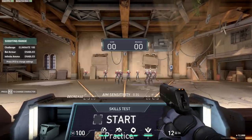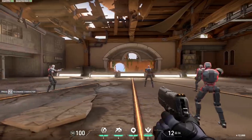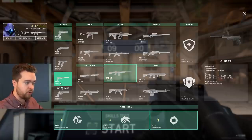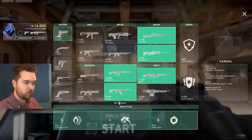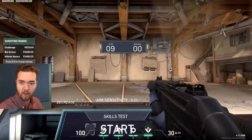You can make the bots run around, but that's not how real players move. You have to practice against real players' movement, but again there's no deathmatch, so you can't. Warm up with the weapons you're going to use the most — I use the Ghost, the Phantom, the Vandal, and the Operator. If you're pressed for time and only have a few minutes, pick either the Phantom or the Vandal and just warm up with that one.